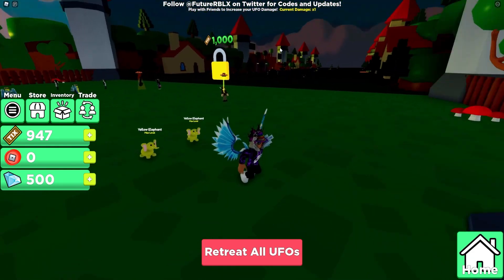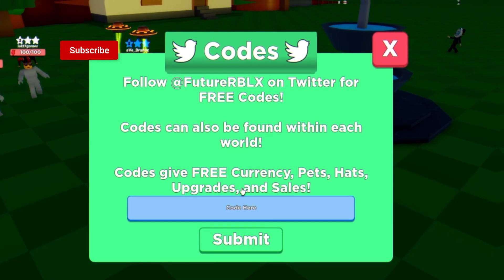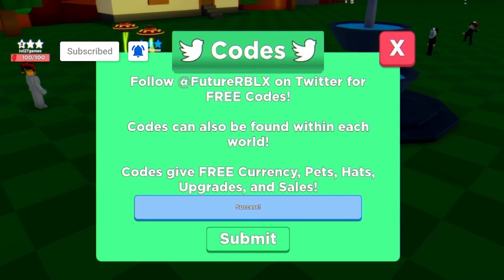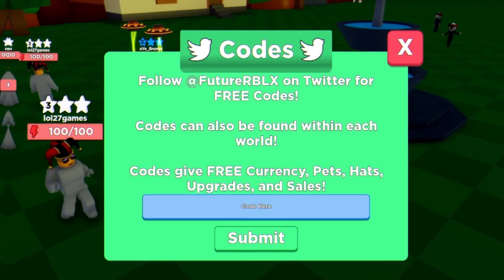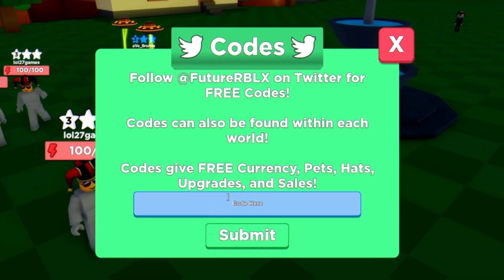Anyway guys, let's go ahead and get into this video now. The first code today is called 'octoberredeemers' — enter this one and it's going to give you Spooky World access, which is really cool. That's the new code for the new Halloween update, which is quite nice. The next code today is 'globalmarketredeemers'.